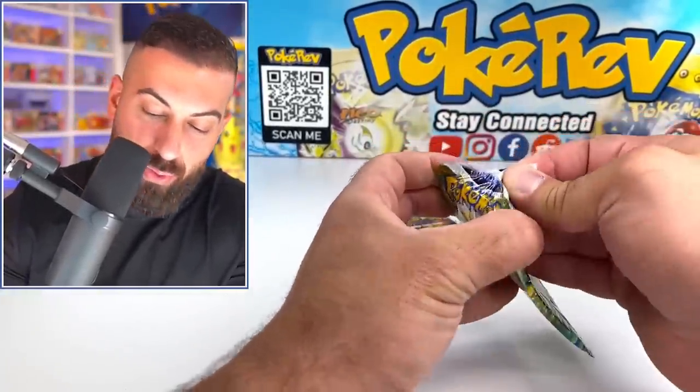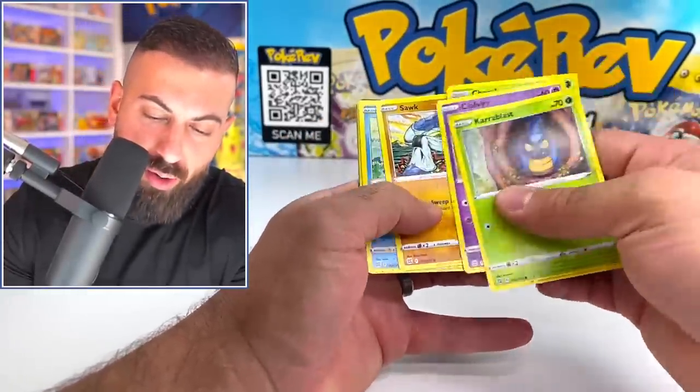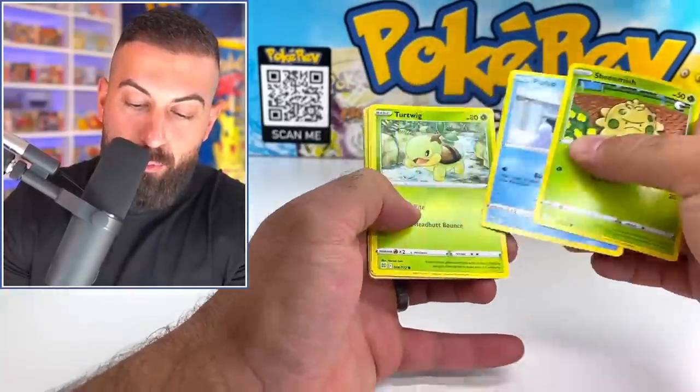Sometimes you just have those days. I don't know what it is — we got the fire hands today, luck is with us! Let's get five in a row. Okay, we're not going to get five in a row, that's fine. We got one more Brilliant Stars pack, then we're going to open up our next random bag of booster packs.